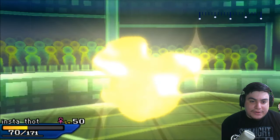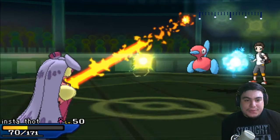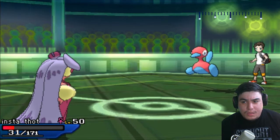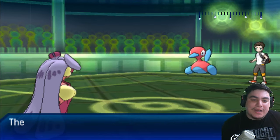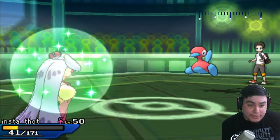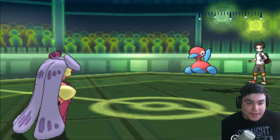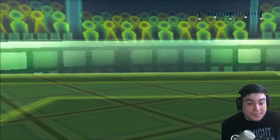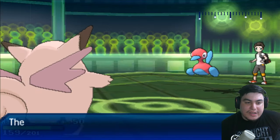My Clefable is Magic Guard, so he's never going to want to Toxic into it. My thinking is that I can Calm Mind up, and if I'm over 50% I can take a Multi-Attack from the Silvally. But that never really feels like a winning strategy. In this moment I'm thinking my biggest win condition is going to be Raikou. I really want to get Silvally out of the way so I can position my endgame a little bit better and put myself in a position where my Raikou can win this match without Clefable taking a whole lot of damage.